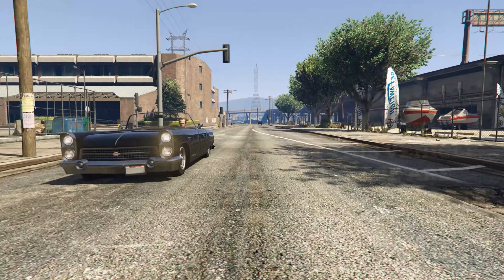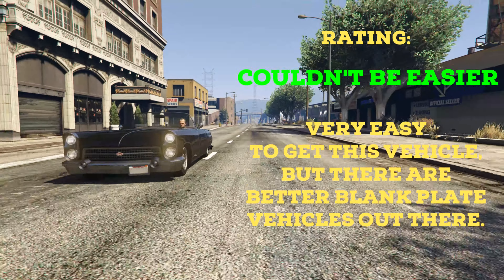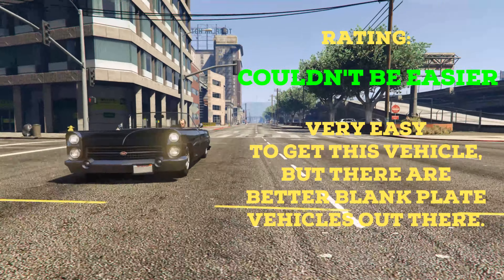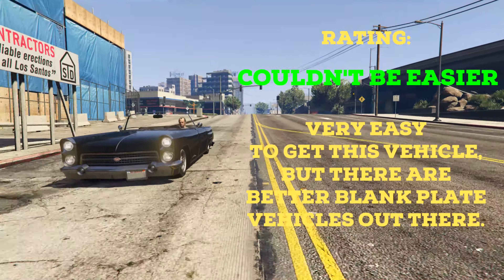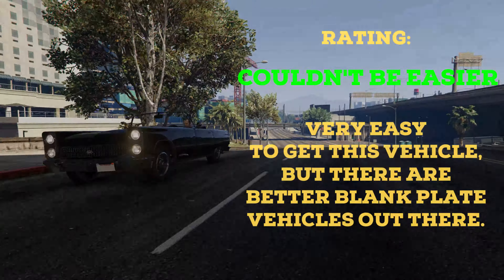For the end of this video I would rate the vehicle couldn't be easier. Literally, you need zero extra steps to get it. Just switch to Trevor after pass and you have it. Simple as that. Although the blank plate looks cool, I don't think it's a very good vehicle for a save file, since there are much better vehicles with blank plates in the game. Plus the special license plate just on its own is not that impressive either.